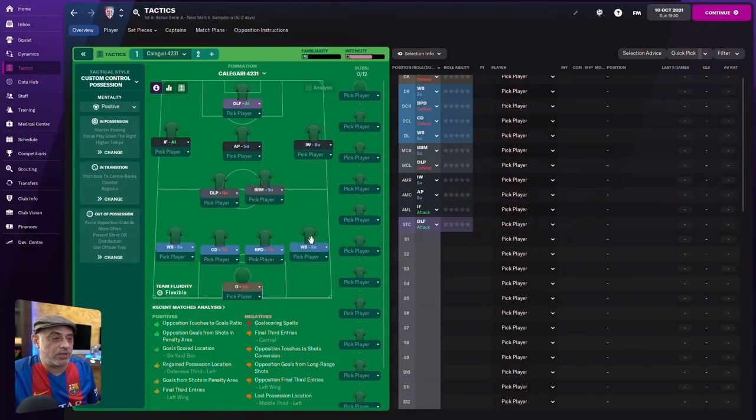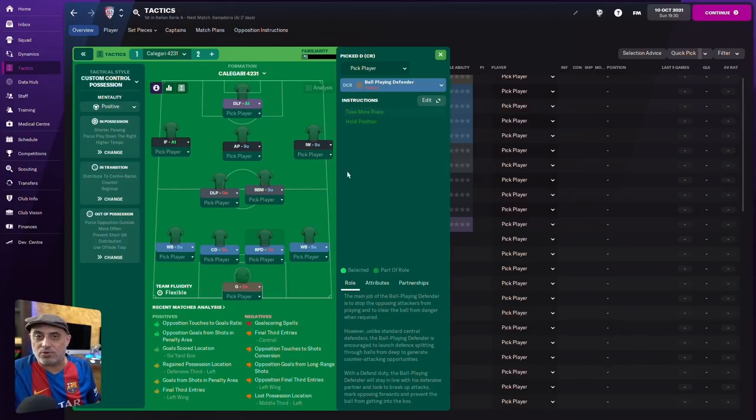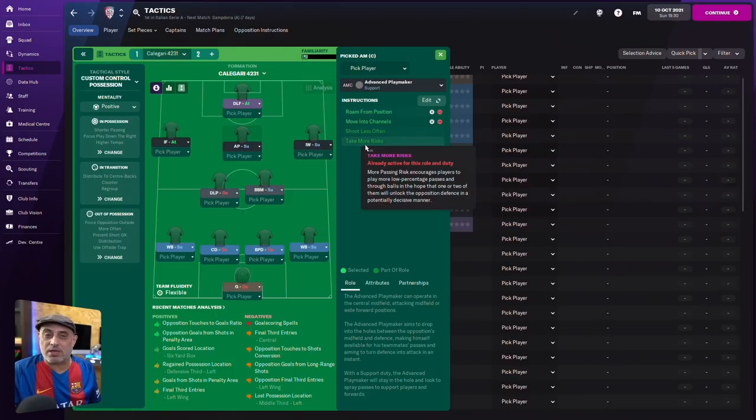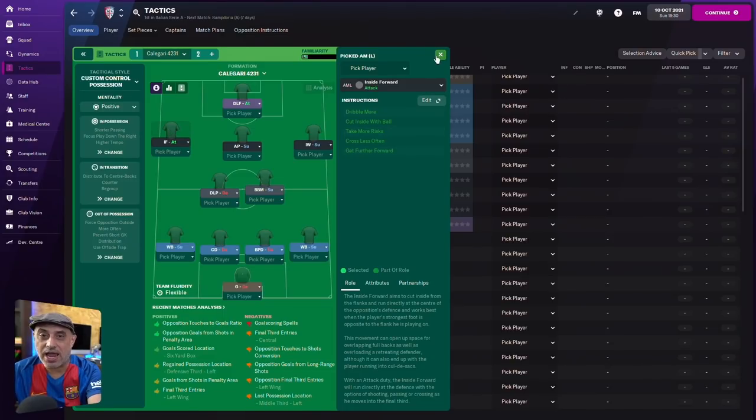The idea is really simple: get the better passers in your team playing those raking passes across the pitch to unlock certain sides. It's an interesting way of playing the game and you can get quite imaginative. Here I've got a 4-2-3-1 with passes shorter set for my wingbacks; my ball-playing defender is going to take more risk so I can expect him to play the direct pass occasionally. In midfield I've got a DLP on direct passes and a box-to-box midfielder on direct passes.